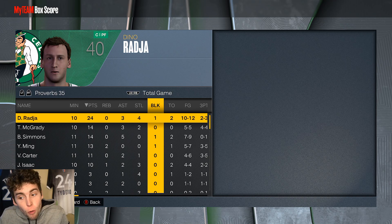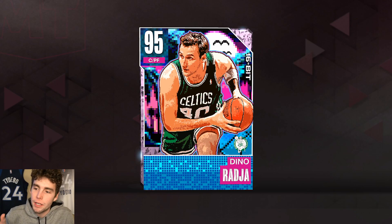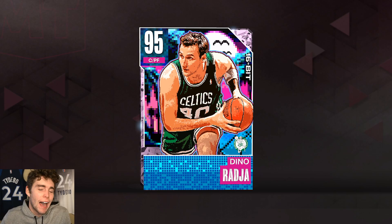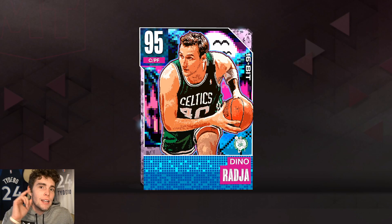My final takeaway is that Dino Raja is really really good in MyTeam. But if I have one guy to play at the power forward position between him and Jonathan Isaac, I'm taking Jonathan Isaac. I'm giving Dino an 8.5 out of 10 overall — I don't think he's that great value-wise considering he's still over 60,000 MT right now. I like Dino, but Jonathan Isaac is incredible for his specific budget. Drop a like, subscribe if you're new, and as always I love you guys — have a blessed day.